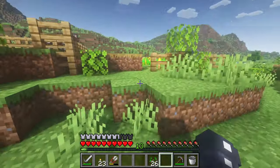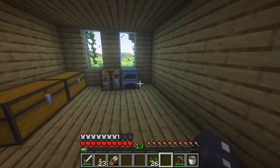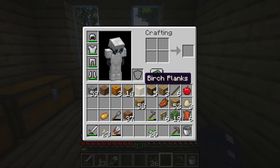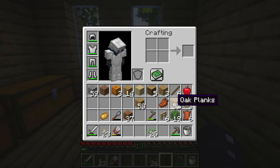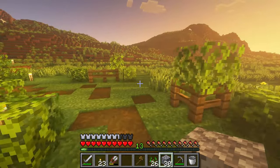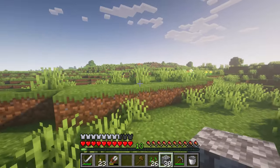The second thing we're doing — and I'm quite excited about this — is making a little bee farm. We're going to have to find a bee nest for that to happen. I think I'm going to build a little structure to keep my bees in first, and then after that I'll go get the actual bees. Let's go grab some logs for the build.